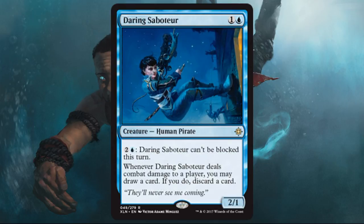Daring Saboteur — I actually like this pirate a lot. You can pay mana into it to make it unblockable, which is sweet considering it's a 2/1 for two. On top of that, if it can connect to the player you get to loot. So even if you don't have the mana all the time to make it unblockable, you could play this on turn two and get a free loot in. Even later in the game you can more consistently pull that off if you can keep it alive. It's a really nice aggro card that allows you to work through your deck — fantastic pickup, a lot of times first pickable.